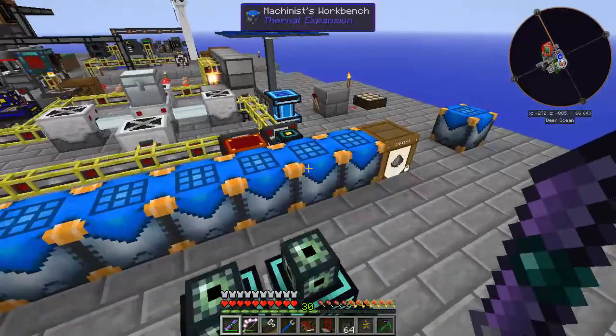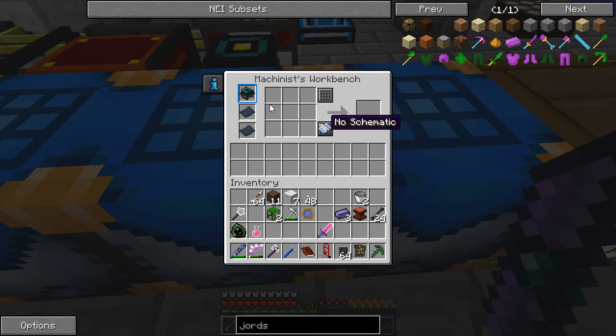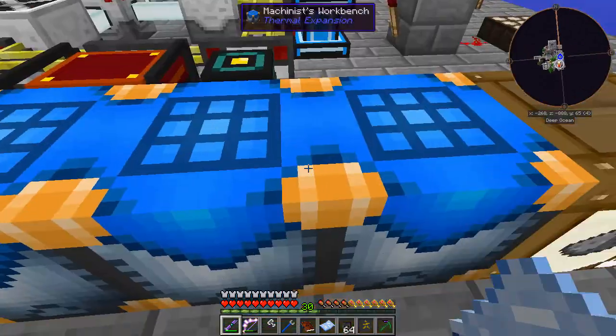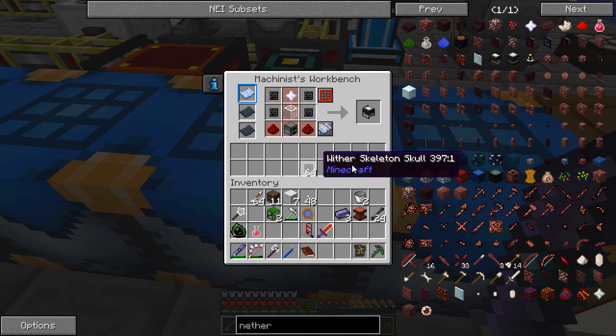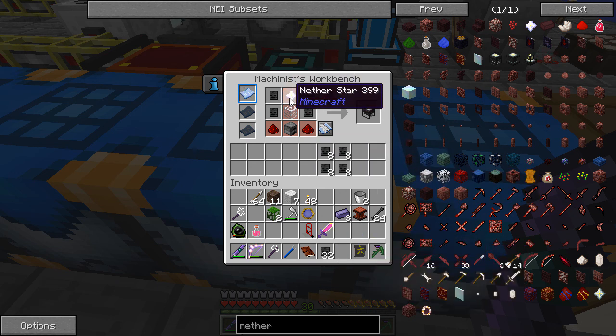Let's see who I can repurpose. Use while sneaking to erase — we'll go ahead and erase that. Let's make this into a nether star generator schematic — just like that, write that to the schematic. So I only need eight of these, nether star generator times eight. We have 16, so these 32 we can use to make withers so we can actually get the nether stars.